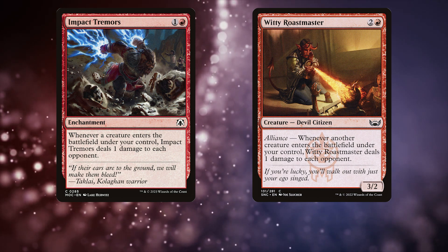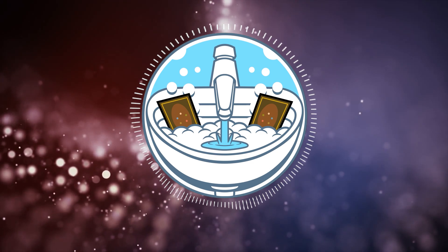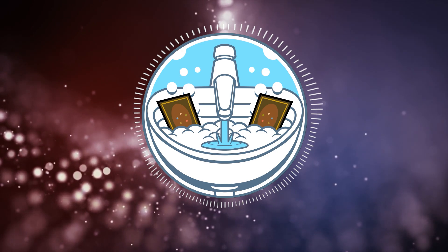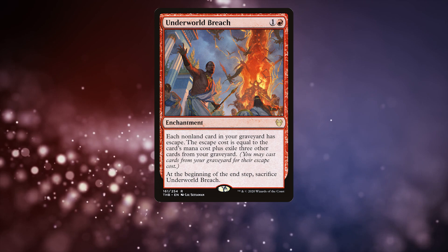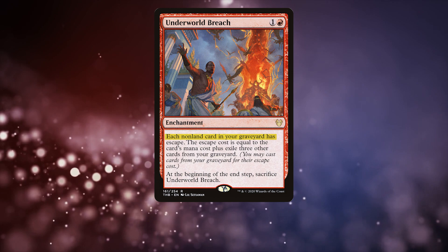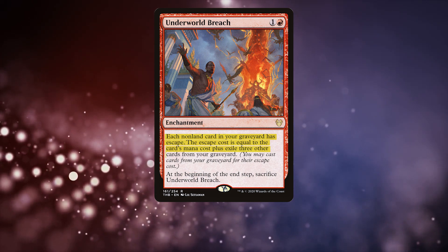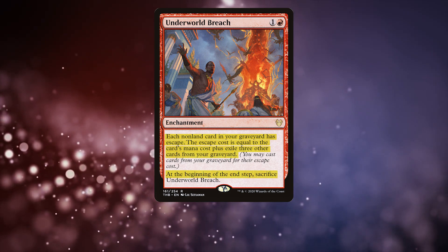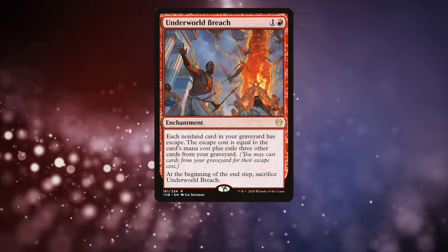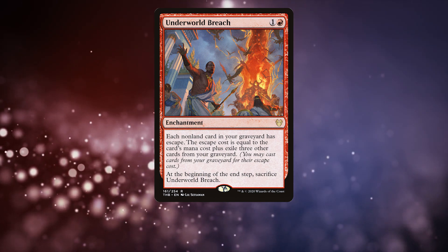If you want to make the deck stronger, you could add more Storm cards. I only included one Storm card in the PDH deck and none in the EDH deck because I hate tracking it. If you want to spend a bit more, there are some easy upgrades I'd suggest. First is Underworld Breach, a 2 mana enchantment for 1 and a red: each non-land card in your graveyard has escape, the escape cost equals the card's mana cost plus exile 3 other cards from your graveyard, and at the beginning of your end step you sacrifice Underworld Breach. Breach allows for some insane combos even without a Lion's Eye Diamond — check out Commander Spellbook for a list of all mono-red Underworld Breach combos.